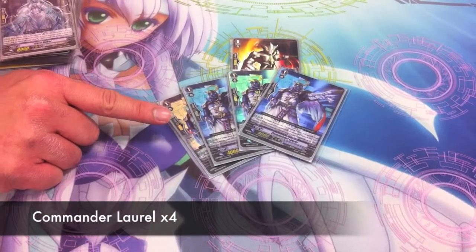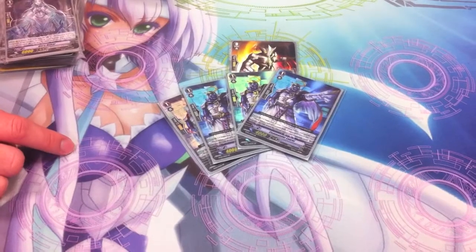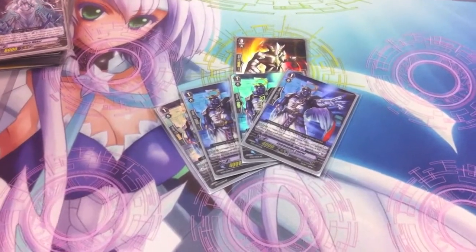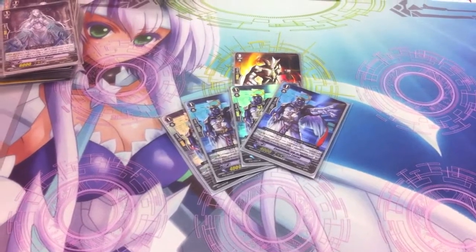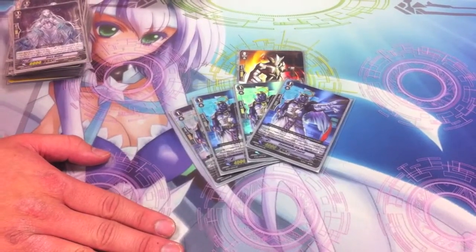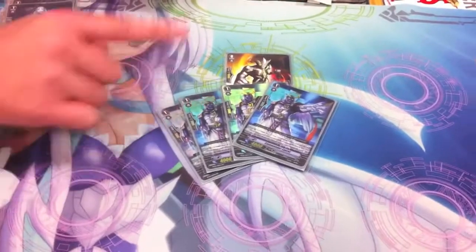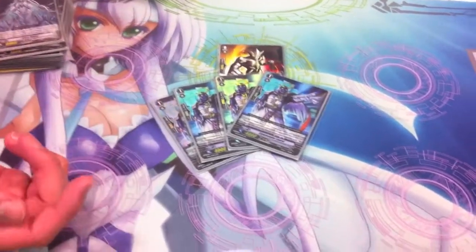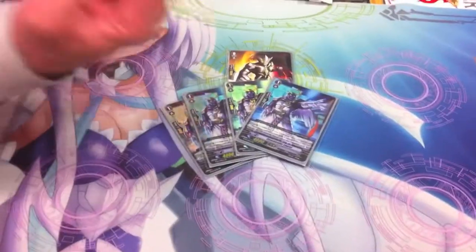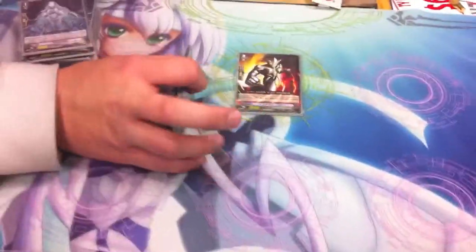Four Laurel. This is the heart of the deck — this should be the heart of almost any D-Police deck right now. Laurel is my rear guard, but he lets my Vanguard stand up once per turn and I kick face even harder. What makes it so intimidating is the fact that you can stand again. The grade threes all activate their skills for like plus one crit or plus stand when you put a trigger on them. So if Laurel goes out and the Vanguard gets their power up and you hit, you stand up the Vanguard. He controls the tempo of the game and the deck itself.